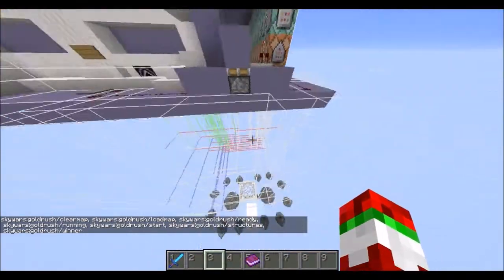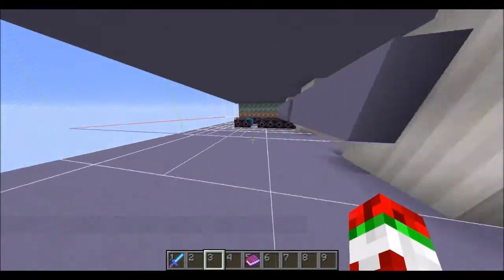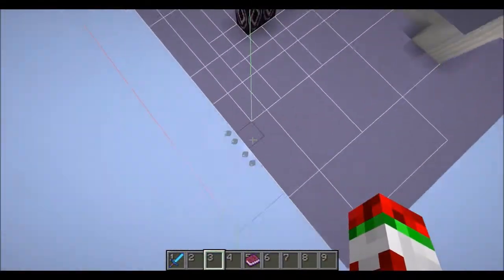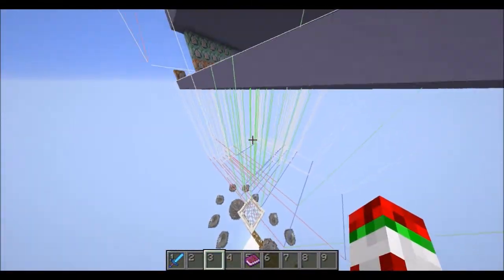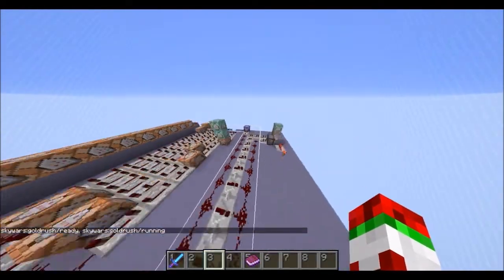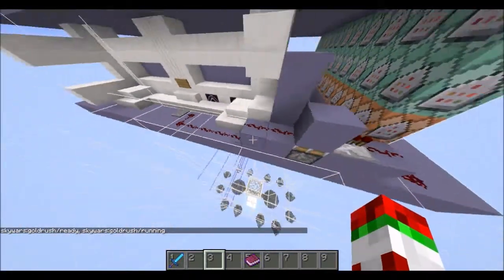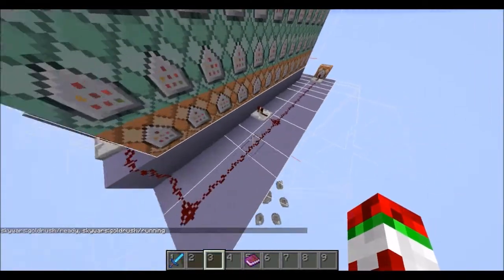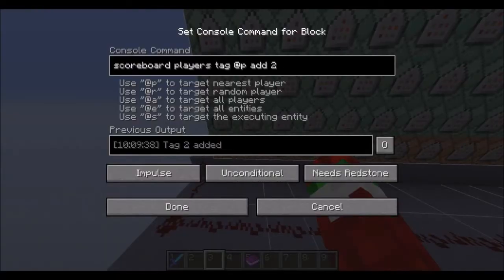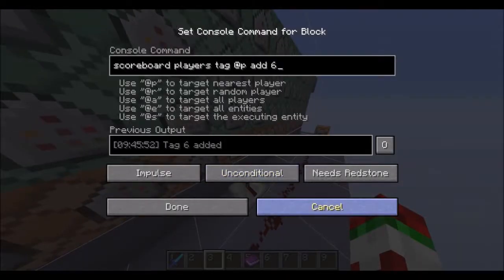All these lines here are the structure blocks that are all in here — these are what load the map. When you click the sign down there it loads the function 'ready', which teleports you up here onto the pressure plate. That goes down the redstone and makes a one-tick pulse into this system. The first command makes you have a tag, which just tells you where you're going to spawn on the map.